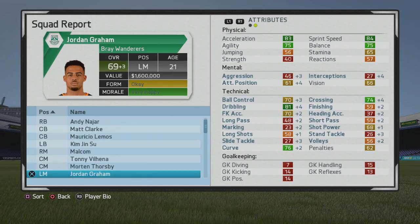At the end of year one, he's going to end up growing to a 69 overall — some pretty good growth. Dribbling all the way into the dark green already at 81. Crossing and curve are very solid and continuing to grow. You can see 70 in free kick accuracy and 70 in ball control. Attack position is a bit low, which I think was slightly detrimental to him.